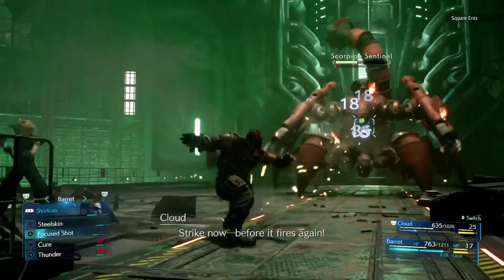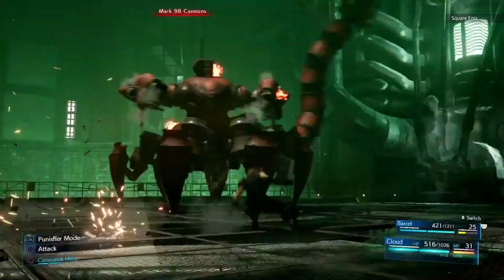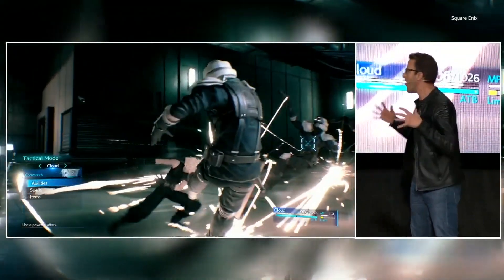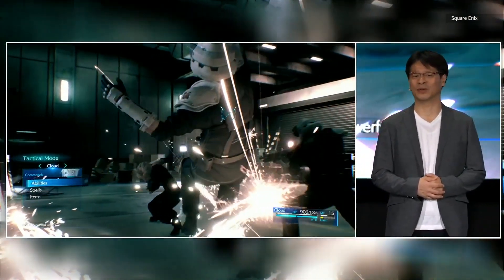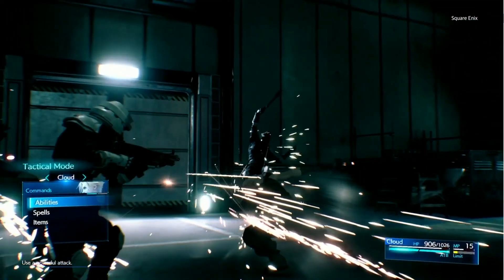Final Fantasy VII Remake tries to straddle the immediate battle dynamics of Kingdom Hearts or Final Fantasy XV with the slower-paced menu-led active time battle system of earlier Final Fantasy games. I was a little confused by Square Enix's initial explanation — the system seemed overly complicated, as if I would be pressing several buttons nearly all the time. And while yes, it's more involved than the game it's based on, once you get down to it, it all comes together pretty well.